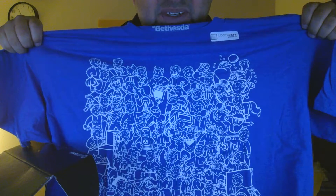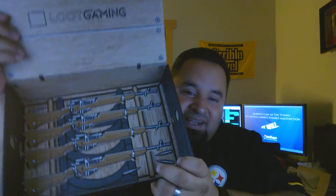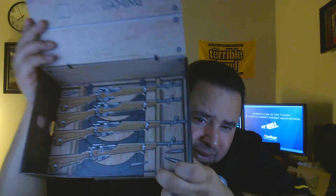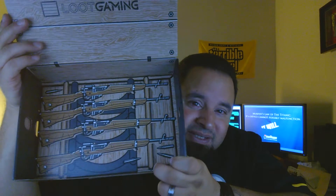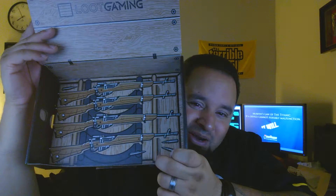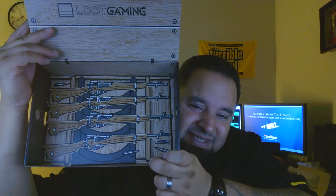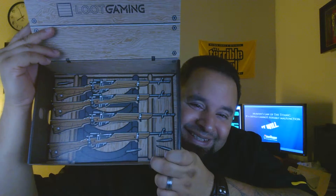And this is the Fallout 4 t-shirt. That is really cool. That is a pretty awesome gaming crate. If you look in here, it looks like a whole bunch of M1 Garand-type looking weapons, so it's actually a weapon crate design on the outside. Open it up — there's your weapons. Really cool.